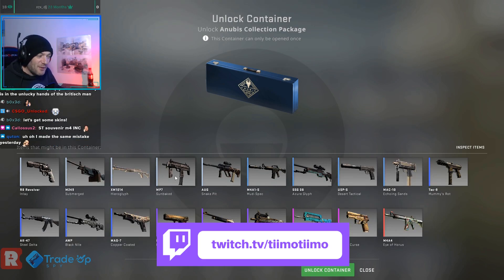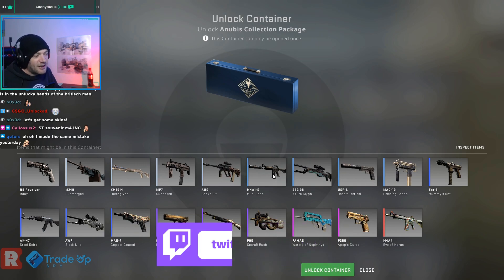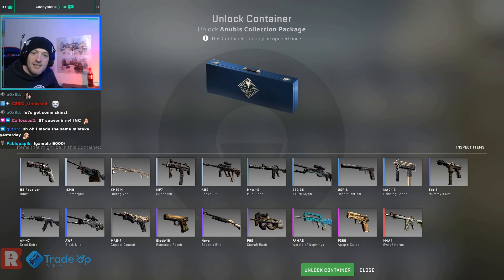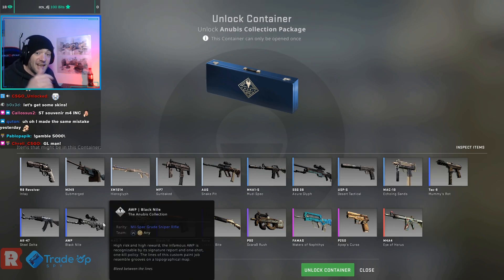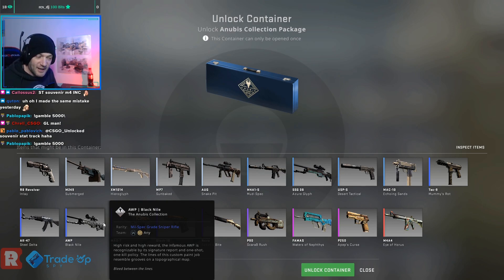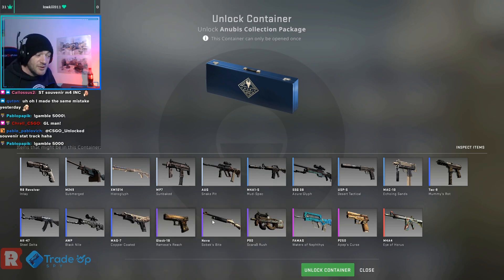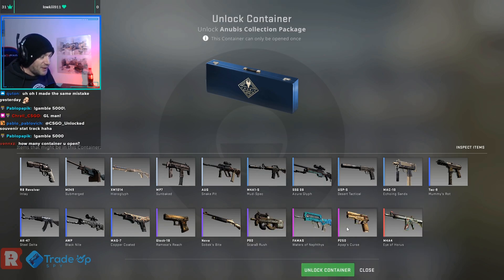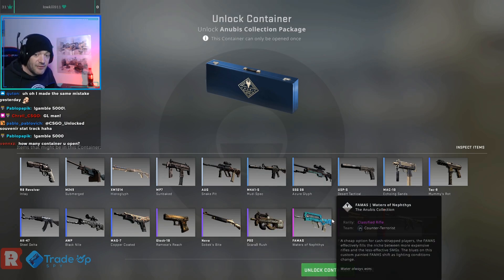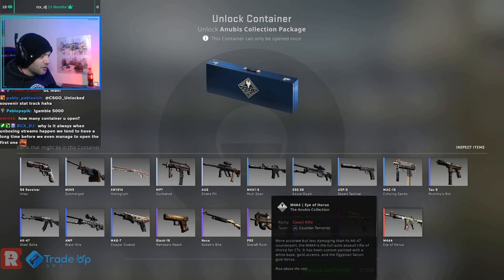The way that these sort of work is that the consumer grades are like getting a mil-spec from a case. The industrial grades are like getting a restricted. The mil-specs in this are like getting a pink or a classified from a normal case. The purples are like getting a covert from a regular case. The pinks are like getting a knife from a regular case. And the M4 — the Eye of Horus — is like getting a stat-track knife. So really, really rare.